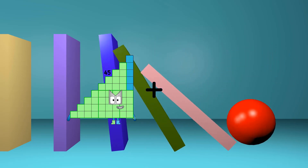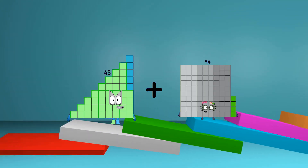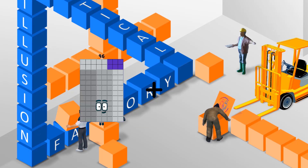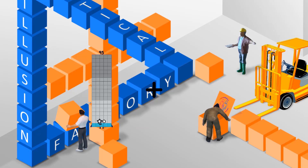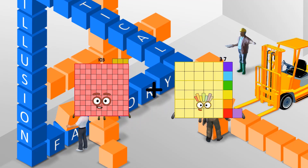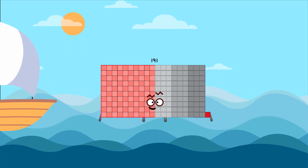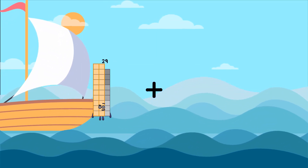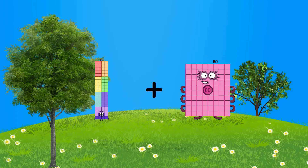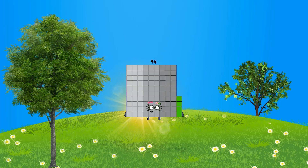45 plus 94 equals 139. 103 plus 88 equals 191. 75 plus 18 equals 94.